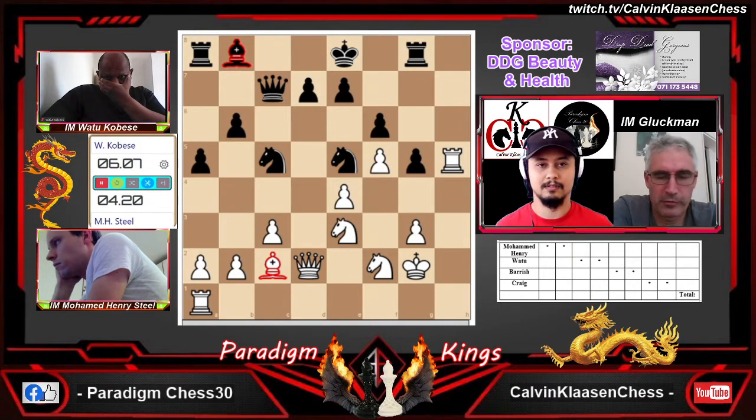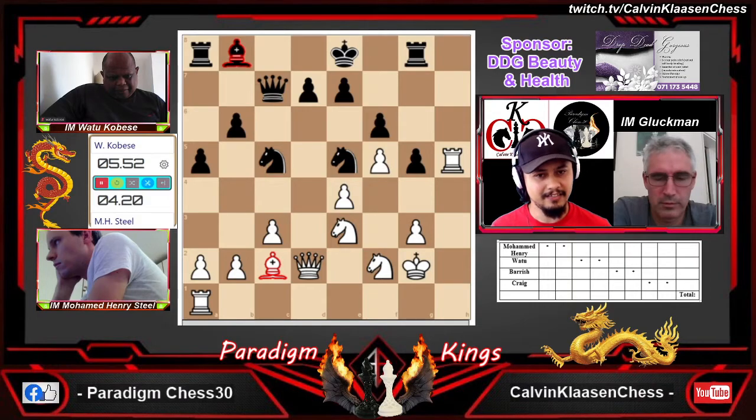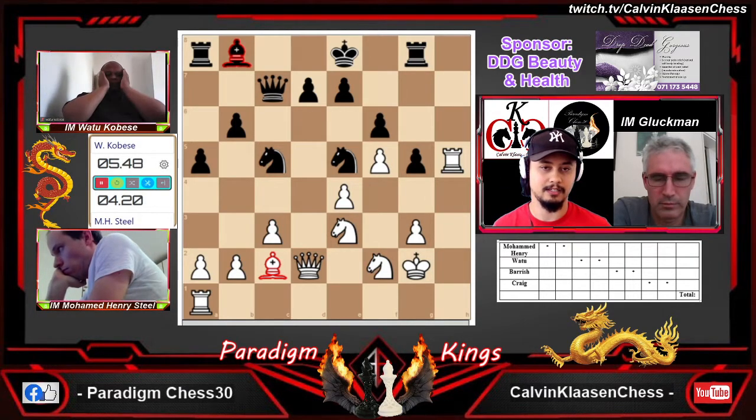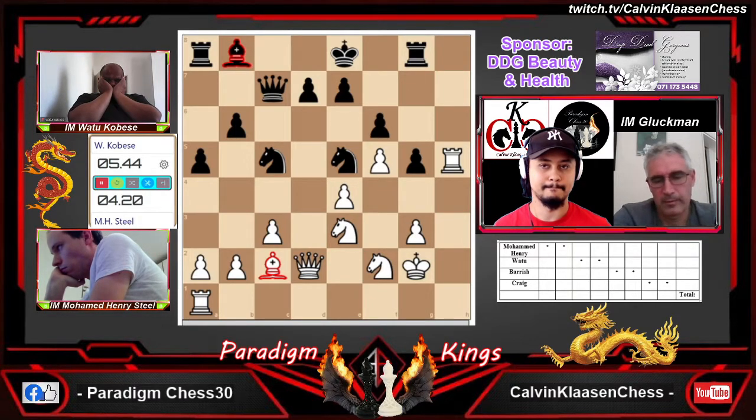I'll be very surprised if Watu doesn't play knight f3 — I think he's seen it already, just looking for other options. Knight f3 forces the king forward — that's the nice thing about it. He can't defend g3 because the queen is threatened. This is a big moment. Watu can get a nice point here and stay close to Craig. When the dragon comes to f4, he's got to go king d1 maybe.